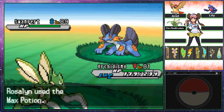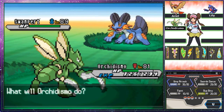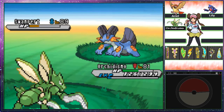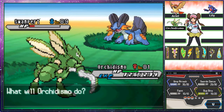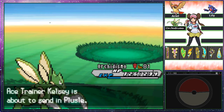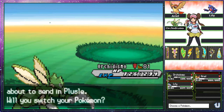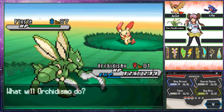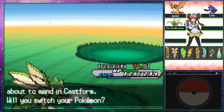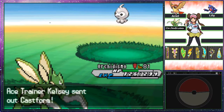Swampert used Hydro Pump but that's not gonna do much once I get a critical hit — and that's a critical hit! I'm thrilled that Orchidsimo lived, but the Hyper Potion is really gonna heal it. I'll just use a Max Potion. We'll even live a critical hit setup. Bug Bite — plus two, Technician-boosted, STAB-boosted — it ate a berry, probably a Rindo Berry. A Plusle? What's going on? Air Balloon — okay.